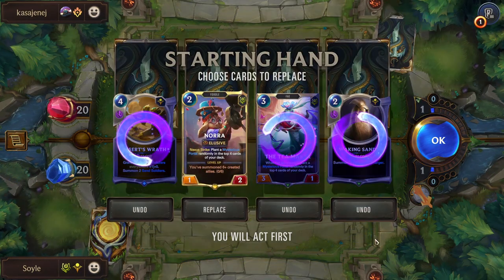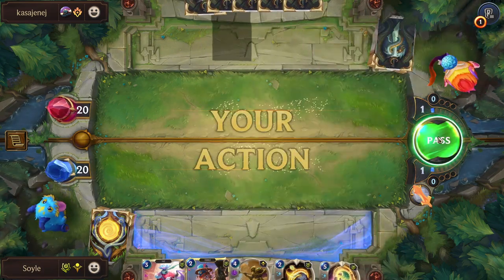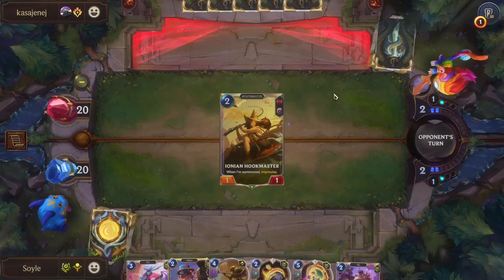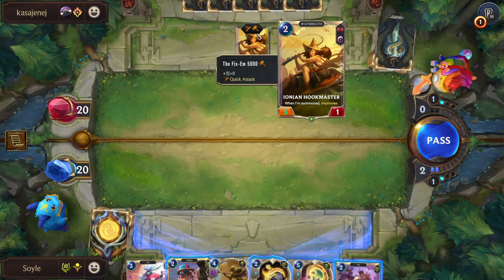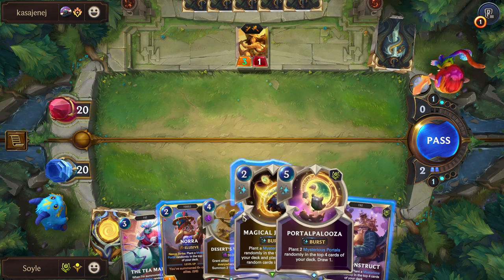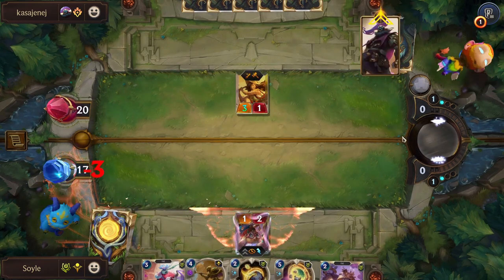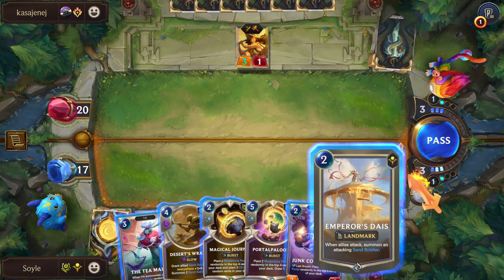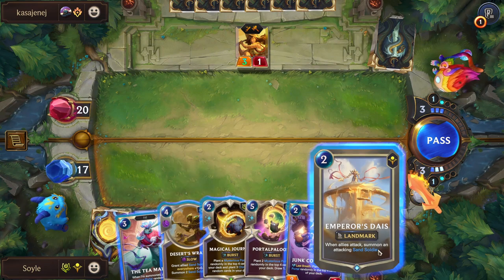We'll keep Nora and that's it. We'll pass here — there's nothing we can do. We're playing against 5s and Jacks. This can become a really strong one suddenly. You could let it die, but I don't want to let it die onto nothing. Let's just do it like this — let it die for the portal it seems. If they have a Mystic Shot they will kill us anyway, so we might as well just put down Emperor's Dice here.